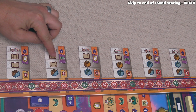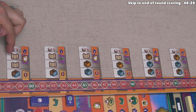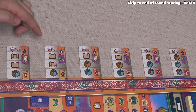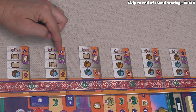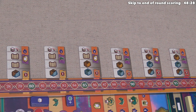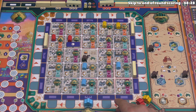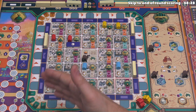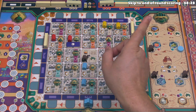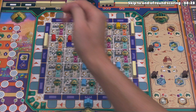Blue is done. Before we take our turn, I'd like to mention that the next thing I'm planning on teaching you is what happens once we've completed a full year of the game. If you'd like to skip ahead and see how that works, you can go to the timestamp in the top corner, or you can stick around as we play through the third and fourth round of the first year.